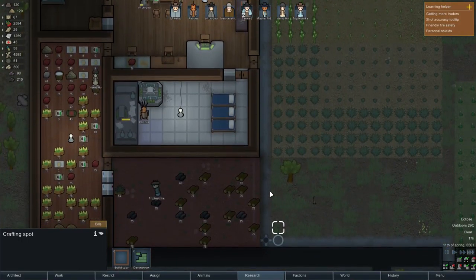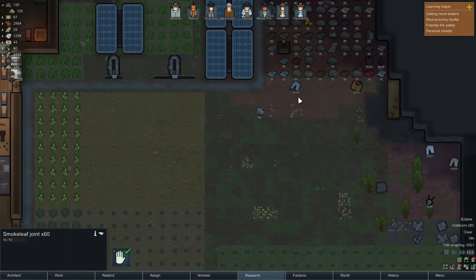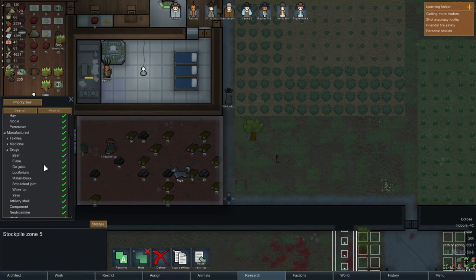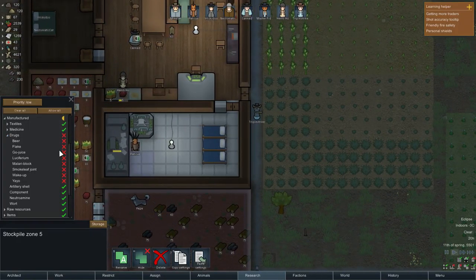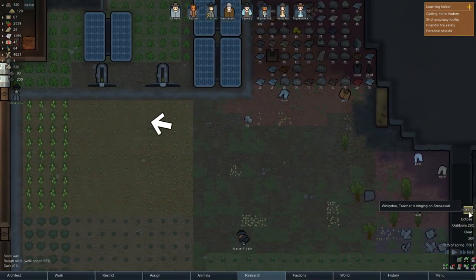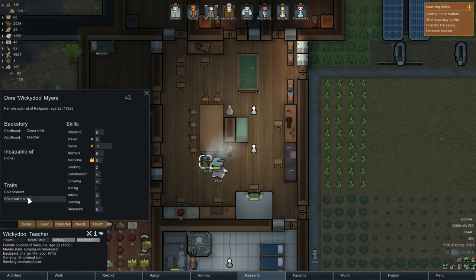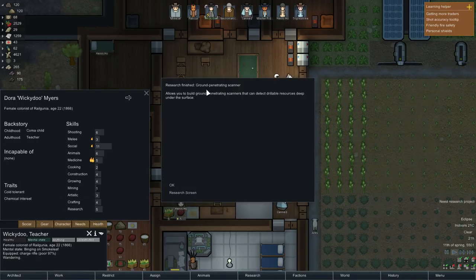We're gonna start a smokeleaf pile here. The rest are just gonna go into here, because I can sell this stuff. We're gonna set smokeleaf to yes in this pile. No smokeleaf is allowed here — this is the selling pile, and the close pile. This allows me to sell things to people in space. What you do, teacher — he's smoking? He has a chemical interest, so he will ignore directives not to use pleasurable drugs. Okay, nothing I can do about that.